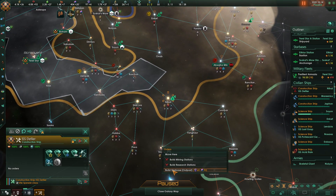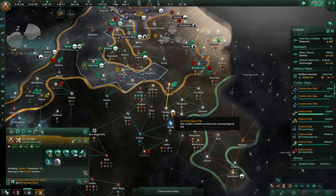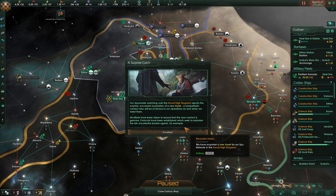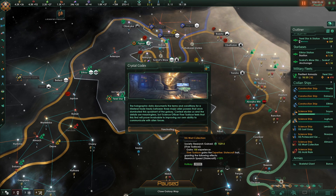This construction ship is done — come over here and build that one, please. Let's get to colonizing another planet — we'll colonize this one. Surprise catch — a new asset! Crystal Codex: holographic data documents, the terms and conditions for a trilateral trade between three major alien powers that once dominated the quadrant. Context eludes us and the details are meaningless. The science officer feels this find will improve our ability to communicate with alien forces. Not that useful — give me a bunch of society research.